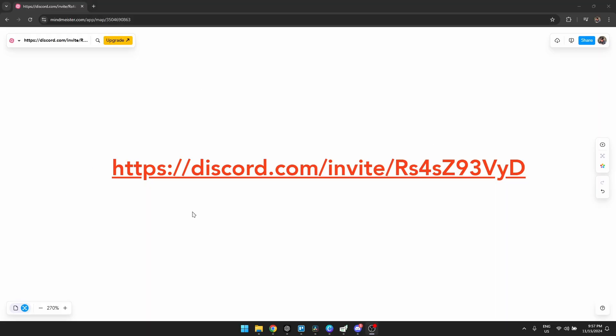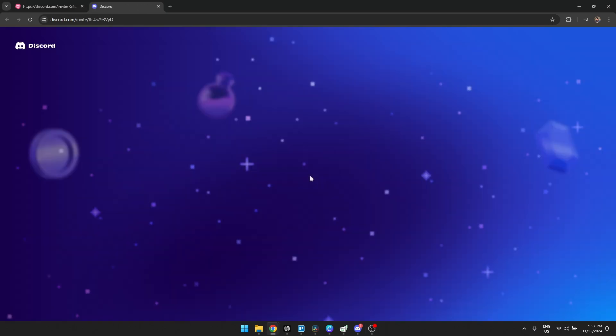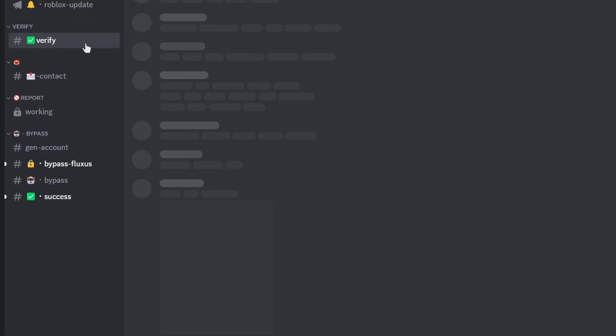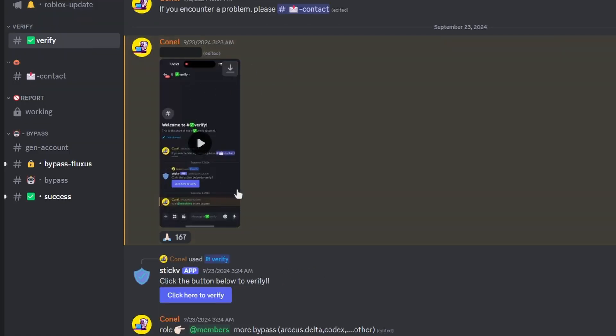It will direct you to Join StickX. Click on Join StickX to enter the server. Once you're in, go to the Verify channel and click on the Verify button. This will lead you to a link where you'll need to follow the prompts to complete the verification process.